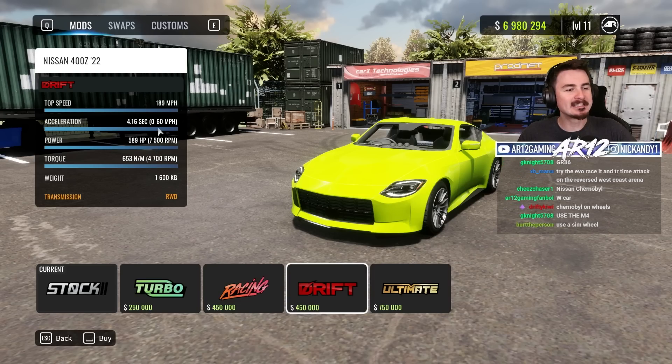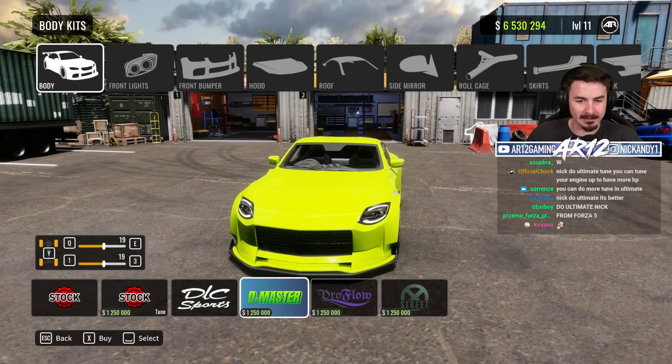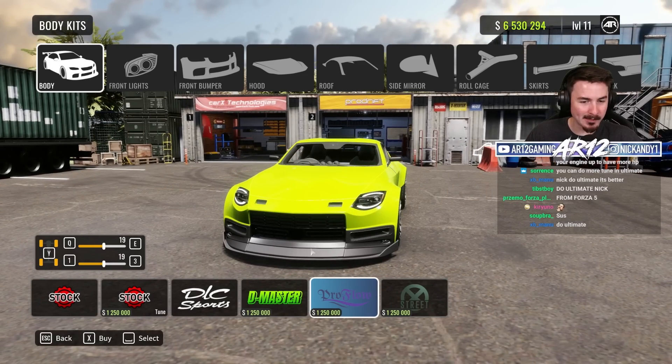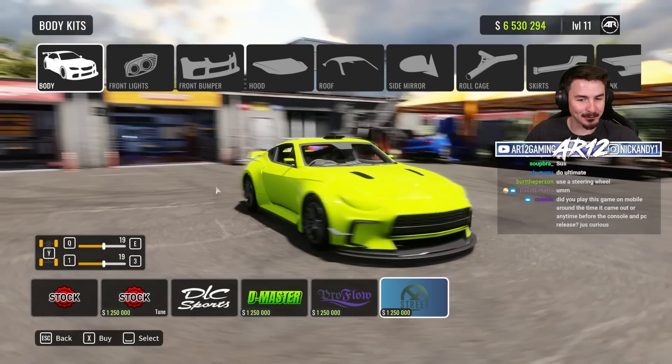600 horsepower, 0 to 60 in 4.1 seconds — I think that'll work. D-Master's actually pretty cool, it's actually quite wide body. Pro Flow — that's even more wide body. Look at that front bumper. And then this one is sick, this one's like straight out of Need for Speed.